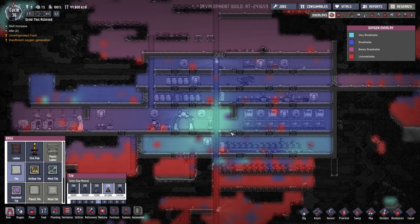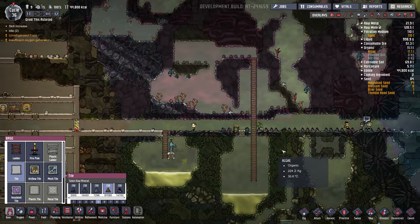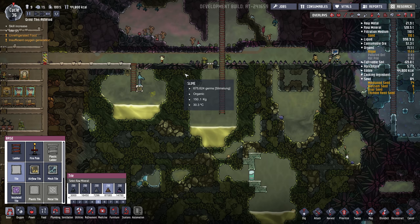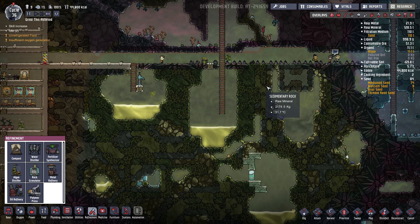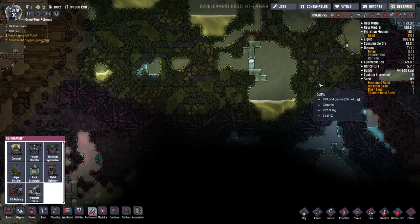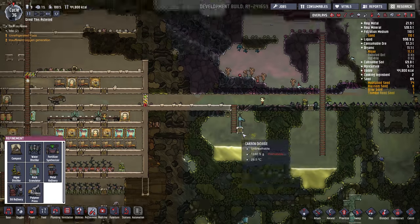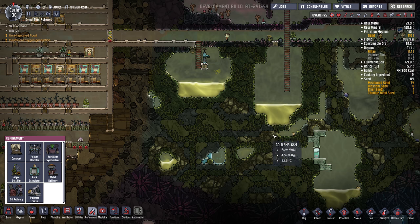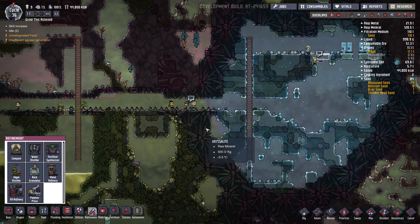I've just got the basics done in my base, all the research is done. I'm heading over this way to try to get into these lockers. I want to set up an algae distiller so I can start processing some of this slime. I also want to poke a hole through here — this is probably going to become our polluted water pit way down here, this whole area. And I also have to get the fertilizer maker area going. I'm not quite sure where I'll put that yet. Could put it over here, may put it in the cold area.